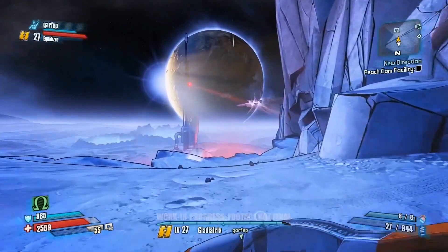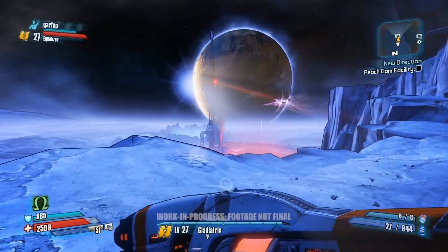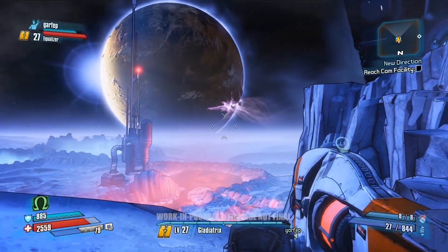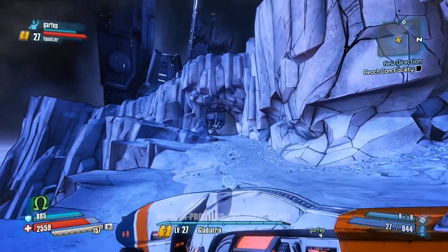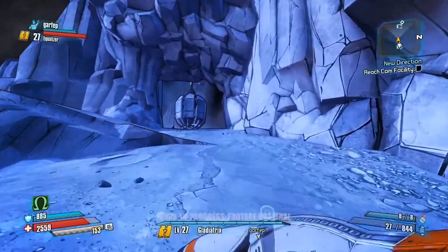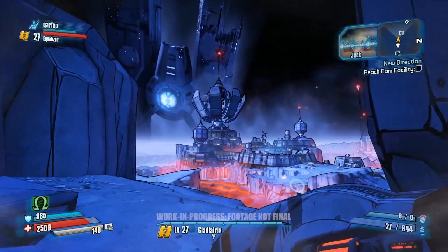Now we're going to move into the next area — this is the comm facility. There's a signal being jammed that you need to take care of so you can get back up to Helios, which is the moonshot facility. In the Pre-Sequel, Jack is in charge of Helios. He's not the Hyperion CEO yet that you know from Borderlands 2 — right now he's just managing the station and you've been kicked off and you've got to get back.